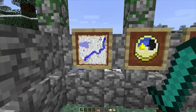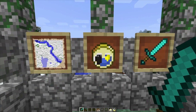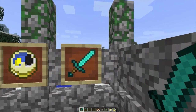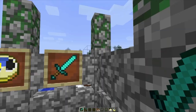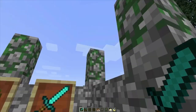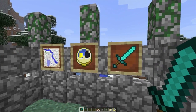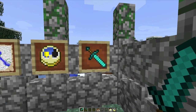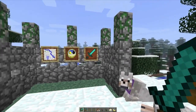One more cool thing about item frames: right-clicking rotates whatever is inside. The clock and map display as flat items, but if you put a regular block in, it shows as a 3D miniature block — that's legitimately a tiny block floating on the wall. Swords can be rotated to act like directional arrows, like a sign pointing to different areas of your base — main floor, main district, etc.